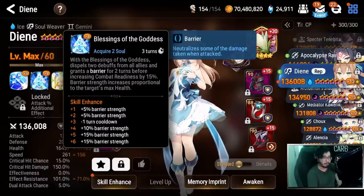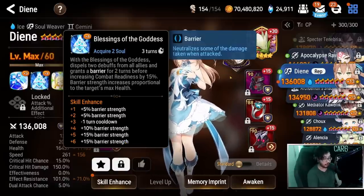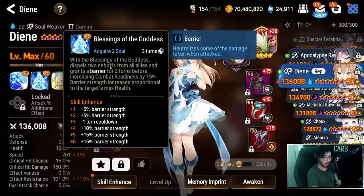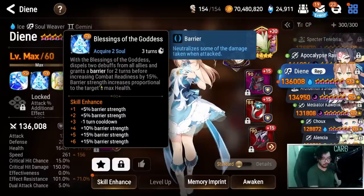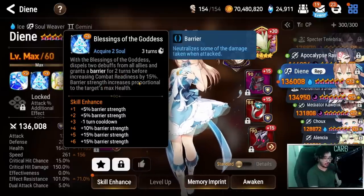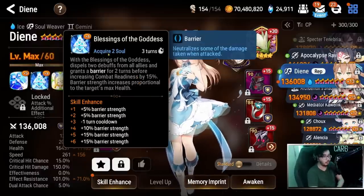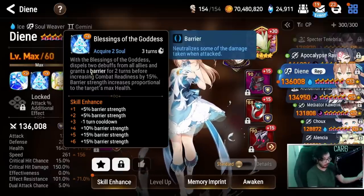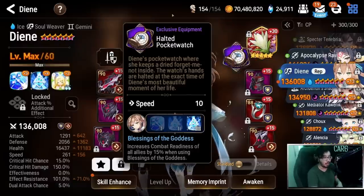She received a buff this year that gave her dispelling of two debuffs, which shores up one of her major weaknesses. She's not necessarily the best cleanser, but dispelling two debuffs means she's much more capable since she cycles so fast — this is actually huge for her, doubling her cleanse capability. She still isn't treated as a major cleanser like Destina, Montmorency, Handguy, or DJ Bizarre who have full cleanse or massive cleanse capability, but having two dispels is obviously very, very good and helped her a lot.